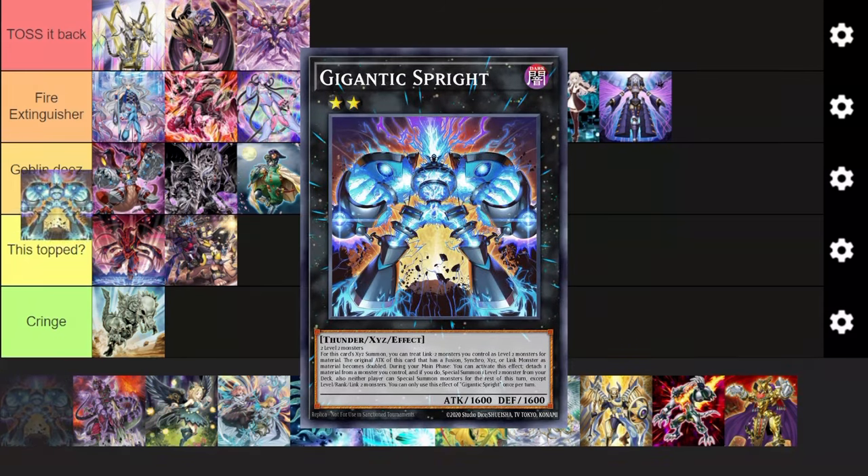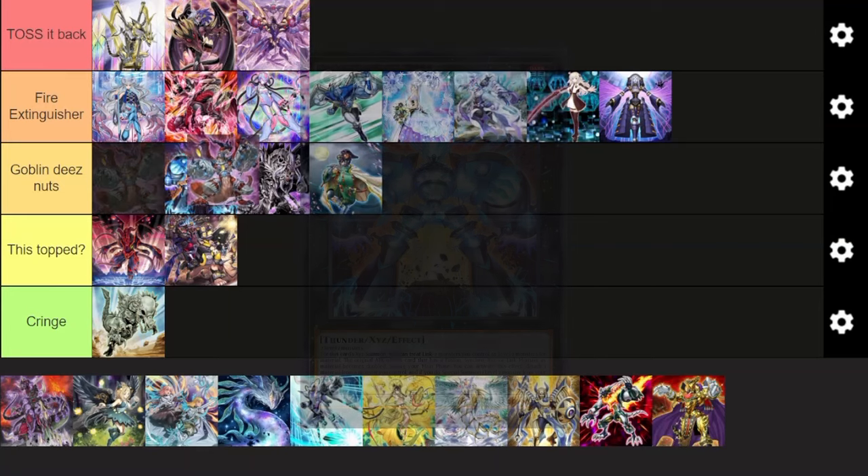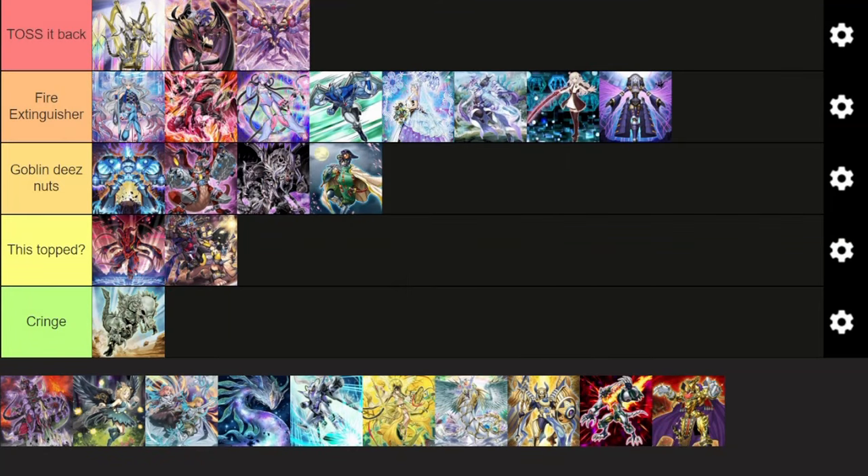Next up, we have Spright. I would say the top of Goblin These Nuts, mainly because it can run Shifter. It does suffer from Shifter too, but it can run Shifter. It can play around a lot of hand traps because Gigantic Spright just shuts down Nibiru and stuff like that. But it can't play as many hand traps as other decks. It's not nearly as bad as it is on Master Duel where half the cards are hit. It has its strengths but it also has its weaknesses — this is the definition of a mid-tier deck right now.